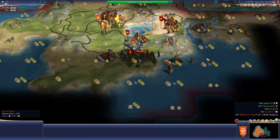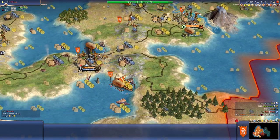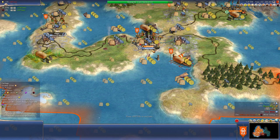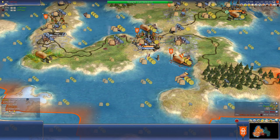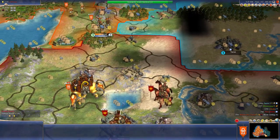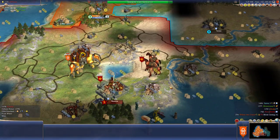Why do you build the Moai Statues here? One, two, three, four, five water tiles. Versus my one, two, three, four, five, six, seven, eight - eight water tiles here. Plus I got these big giant food water tiles. All right, next turn.